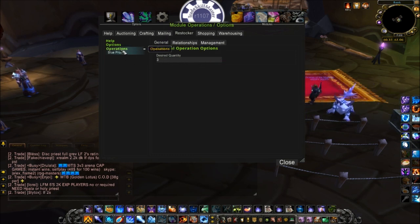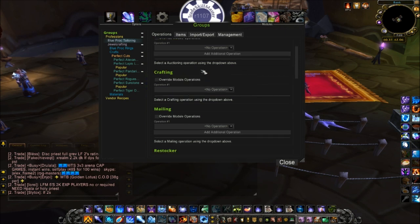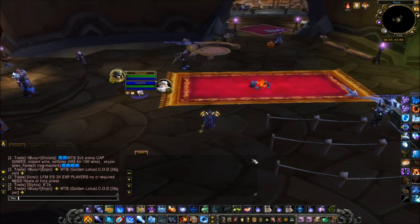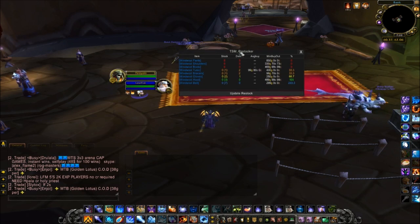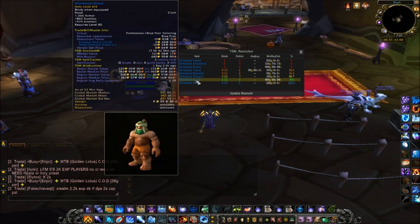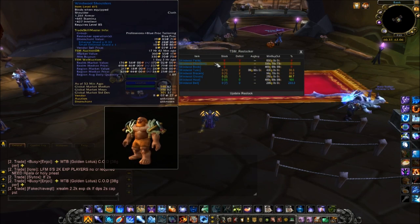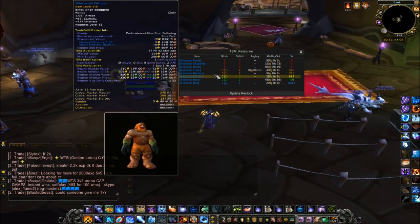We're going to go back to our group, click on Blue Proc Tailoring. We don't want to use the crafting module — that's the built-in TSM one. We want to go down to the Restocker, override, and select our Blue Proc restock. To bring this up we type /tsm restock and it opens the menu. I can now see I have seven of the blue proc belts, three of the Windwool Helm — so I'm at 100% of my restock quantity. But I'm completely out of pants, shoulders, and boots, and I have one tonic, one bracers, and two gloves — so I need to restock all of these.